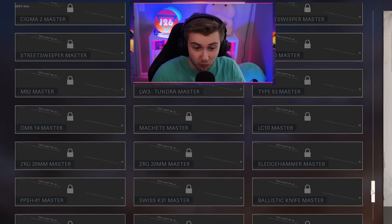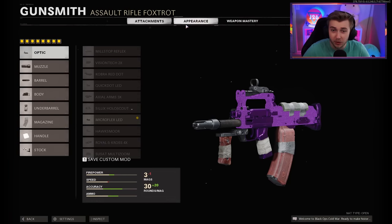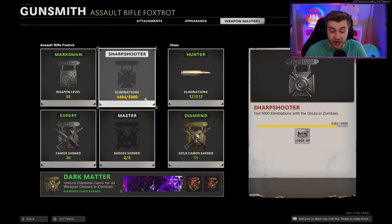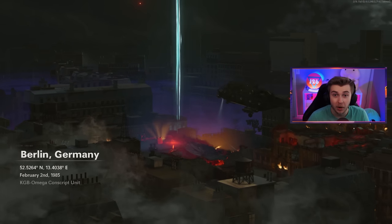The grind never ends here in Cold War Zombies, because I still have a ton of weapon mastery calling cards that we need to unlock. Last time, after we finished our baseball bat, we got a little bit done for the Groza, but we didn't quite complete it. So today we'll be trying to get the weapon mastery calling card for the Groza, and to do that we need about 600 more kills with it. We'll be getting it done on Mauer der Toten.